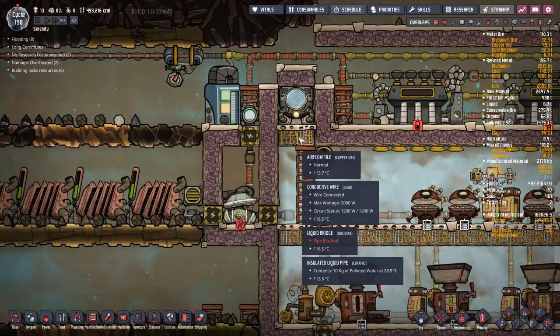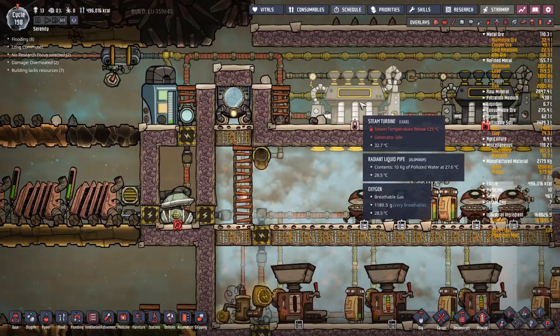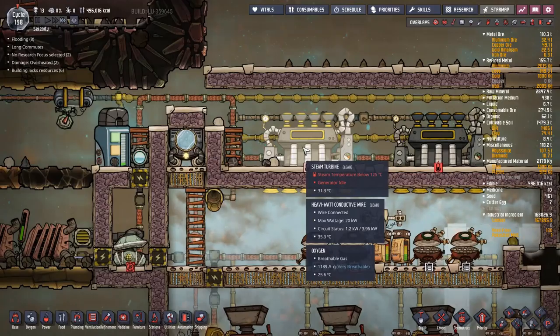Cooling is now provided for our steam turbines — they will never overheat. The heat from this aqua tuner is dumped into the steam room, which then powers the steam turbines — a perfect relationship: the cooling production cools the steam turbines, and the heat from it is dumped right back into them.